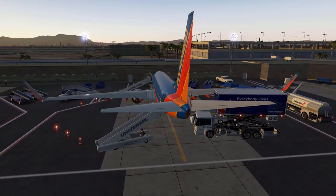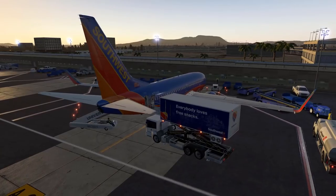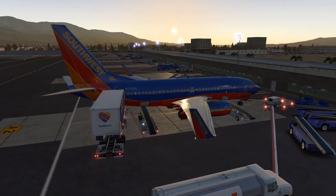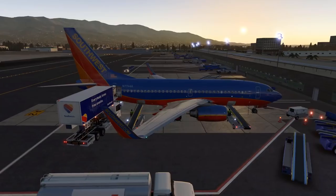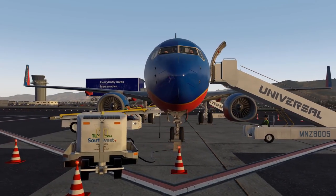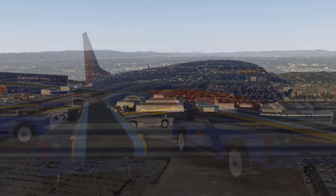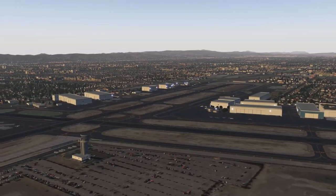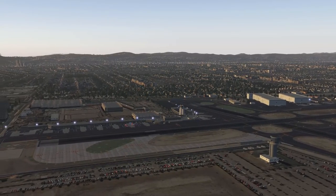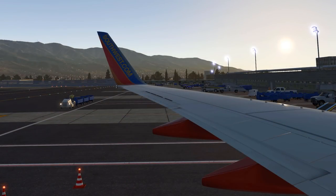We have ActiveSky XP running providing real-world weather, and the Ground Handling Deluxe plugin by JARDesign connected to the aircraft. We are flying the most up-to-date version of the Zibo Boeing 737-700 Ultimate - not the 800X this time but the little brother - in version 337 update 9. The newest version 337 was just released a few days ago. We also have beautiful add-on freeware scenery for both Burbank and Sacramento. All mods and links are in the video description.